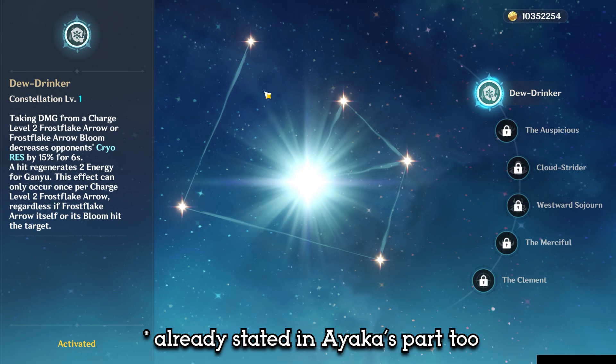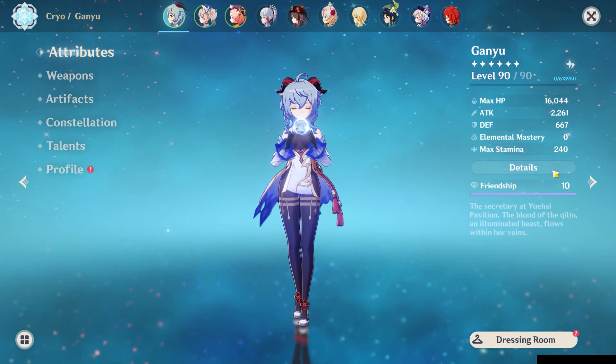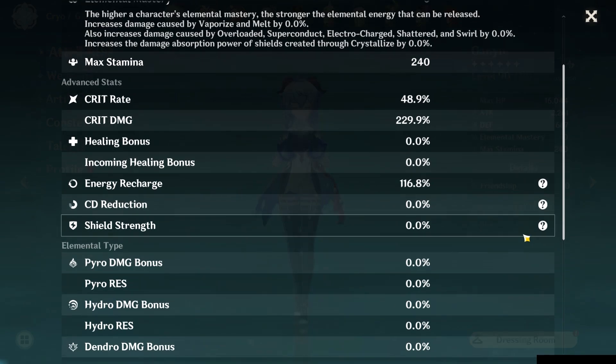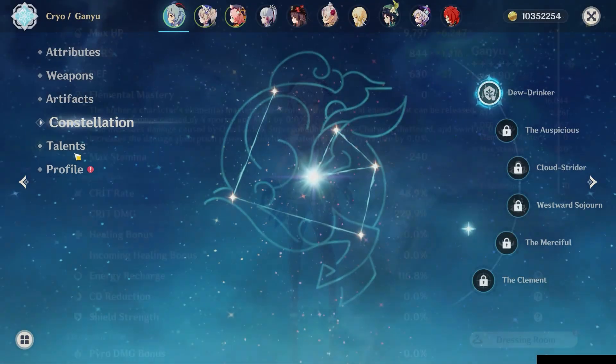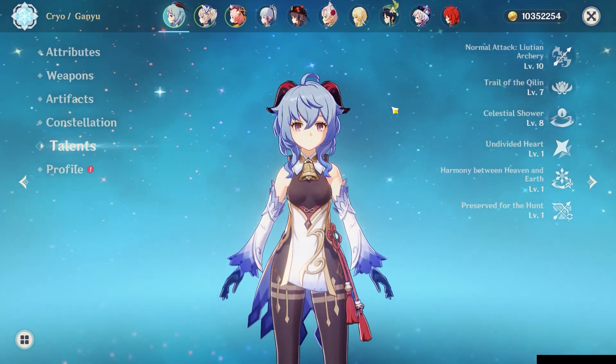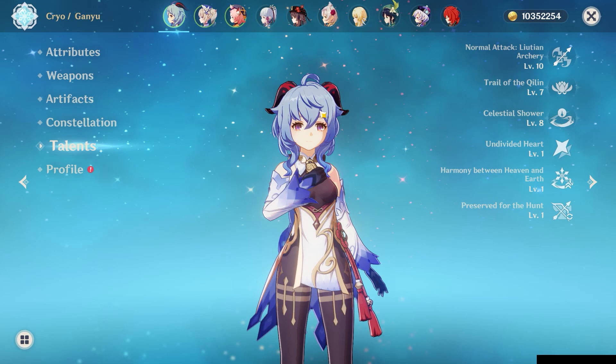Even if Ganyu has Constellation 1, my Ayaka ratio is just a little bit better with more crit damage and also crit rate through the Blizzard Strayer set. As for Ganyu's talents, it's going to be 10/7/8, which is higher than Ayaka's, but Ayaka's elemental skill and burst still does more damage because it's higher level. But if you think about it, it's more or less in the same and equal standing because both of these sides have a very critical downside, yet they also have massive advantages.